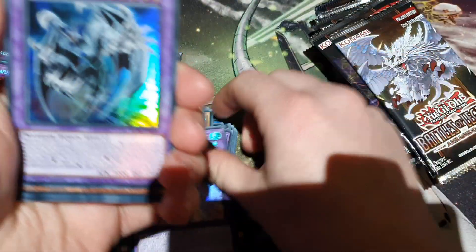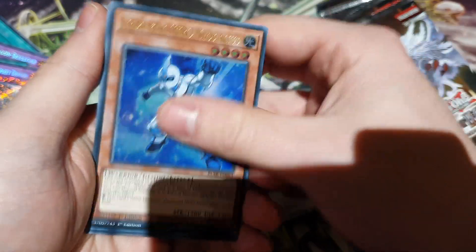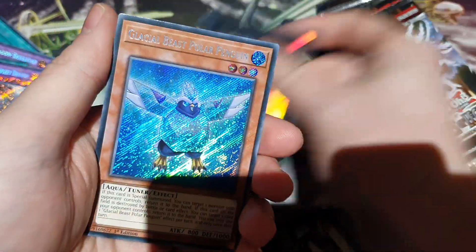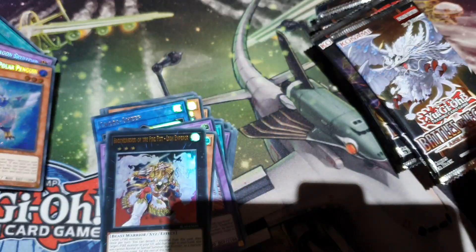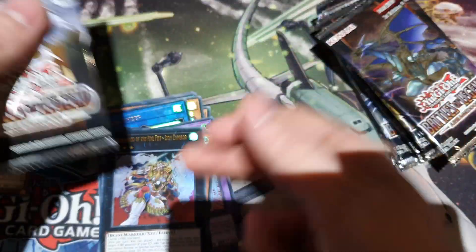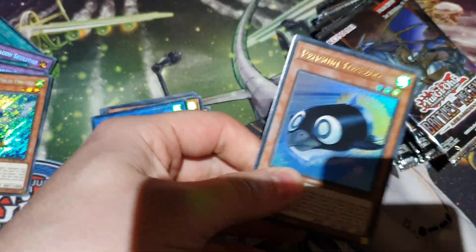Oh yeah, because the Hero Wingman needed that. Chaos Neos is actually a cool card. Neos Alias, okay. It's a penguin — it's actually considered a penguin monster. That's good. That actually hasn't had a reprint in fucking six years, I want to say.